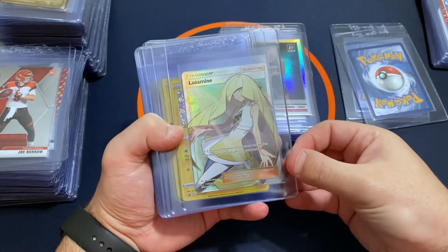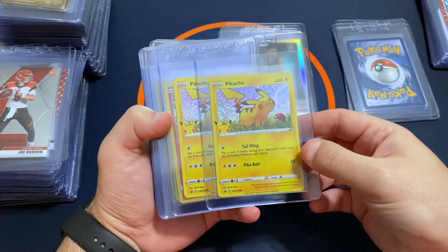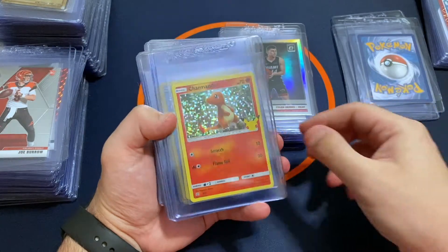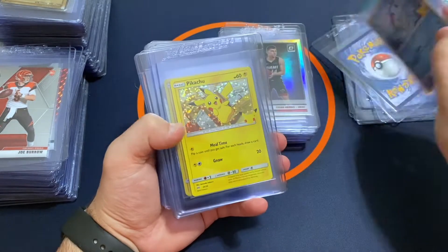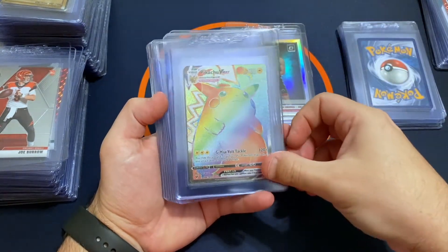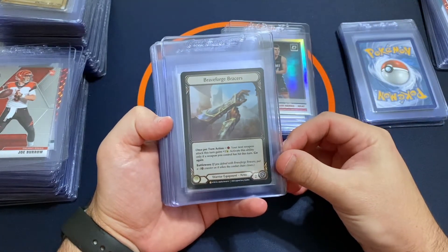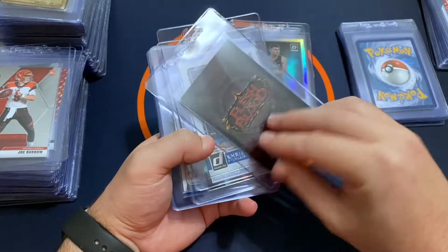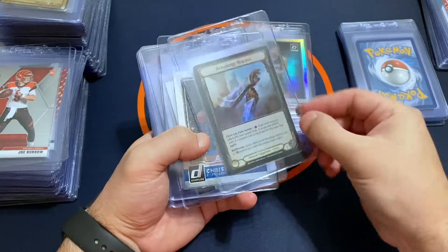I've got an Umbreon full art from Shining Fates, a Lusamine full art — full arts have really gone up with Pokemon lately so I'd send those in. I've got a couple of the Pikachu cereal box hollows, some McDonald's hollows, a couple Charmanders, a Squirtle, a couple Pikachus, and then a Pikachu VMAX Secret Rare. Also a Flesh and Blood Legendary that I pulled — it had some damage so I sent it to the company in New Zealand and they replaced it for me with a new undamaged copy.